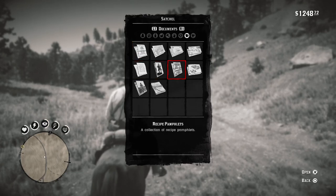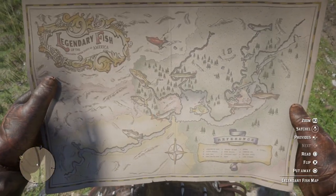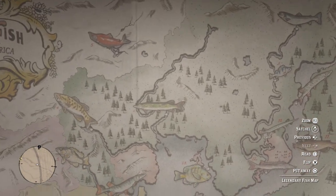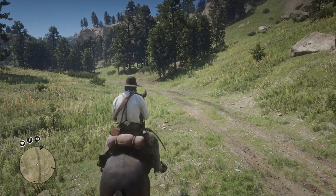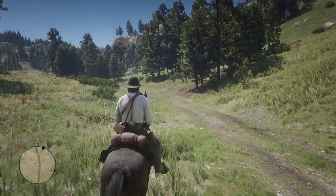First, I'll show you the map location from Jeremy Gill. Go to your legendary fish map and the legendary chain pickerel is right there. We're going to go after it today — it's about south of Valentine and northeast of Blackwater.